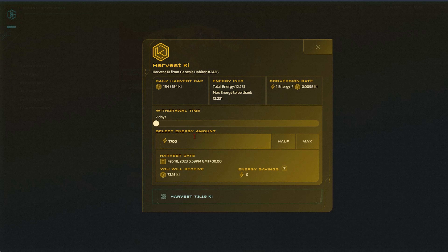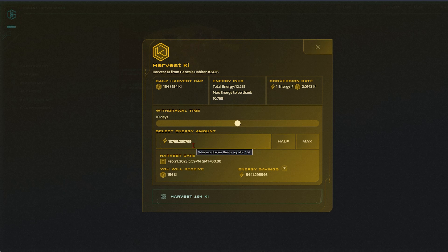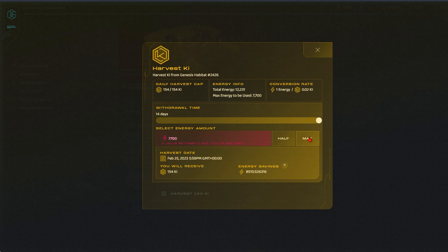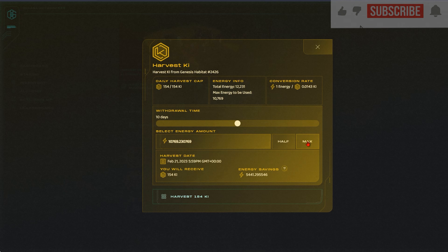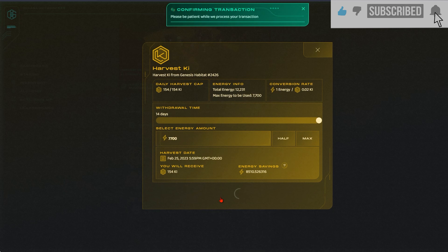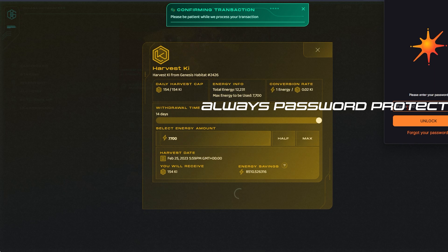To demonstrate harvesting Kai and refining crystals, simply click the Harvest Kai tab, select the amount of days you wish it to take and sacrifice the energy you have stored from your Genopet. Note the amount of energy needed is less if you choose a longer wait time, which is more efficient overall. The quicker the harvest, the more expensive the energy cost. The transaction will cost you a very small amount of SOL; however, you get this back when claiming the Kai after the period of time you've selected.